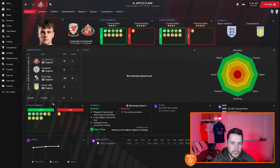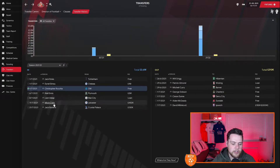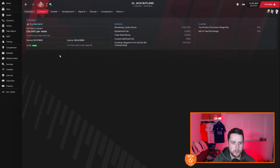Next up was Mitch Clarke — we had him on loan last year. He played 31 games for us last season, got a 6.92 average rating, 4 assists and a goal. We got him permanently for £450,000 from Leicester City. Jack Butland was also signed — the board weren't too impressed by the finances, £130,000 from Crystal Palace, but he is an experienced keeper. He's got 157 appearances for Stoke, on £26,000 per week, but we're well under budget. We also had him at Blackburn in last year's Sleeping Giants series and he was very good.